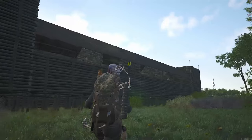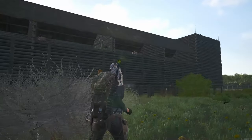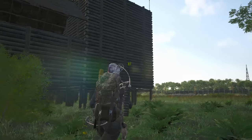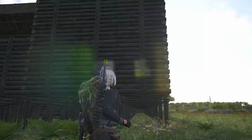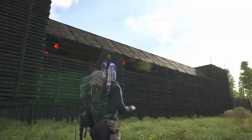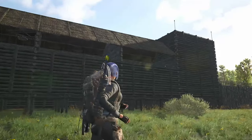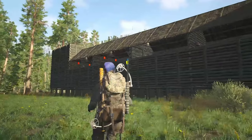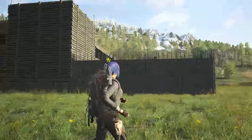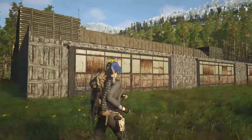This is the squad base for one of, if not the biggest squads on the ZTV server — Scumdog Millionaires. As you can see, a lot of time, effort, planning and all that sort of thing has gone into this base. It is enormous. Apparently it takes around 1900 toolbox charges to maintain this base. I reckon you could get your daily exercise just by doing a lap or two around the outside.